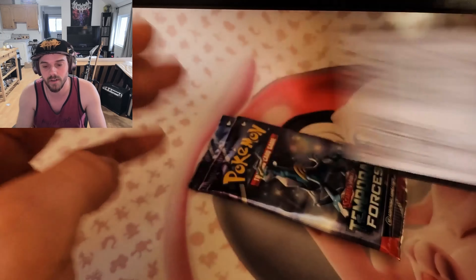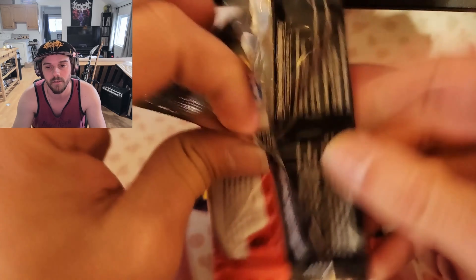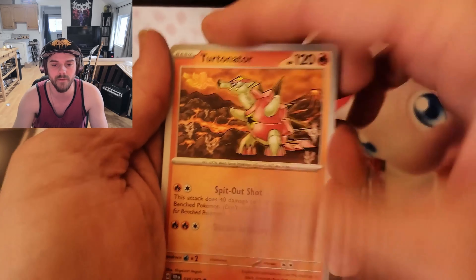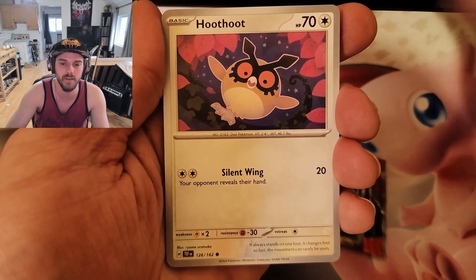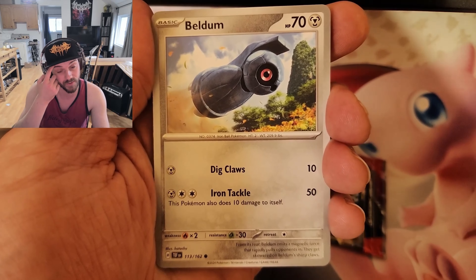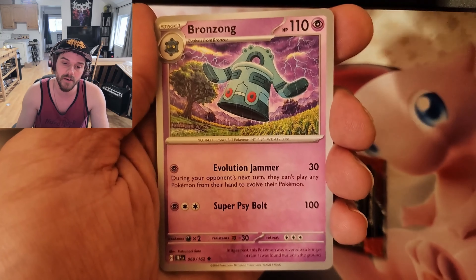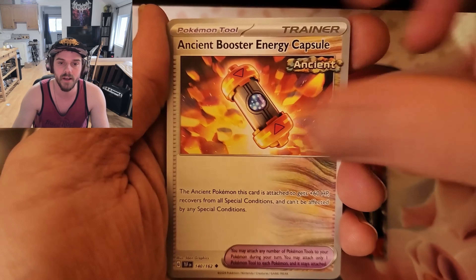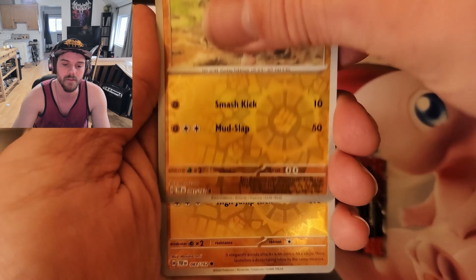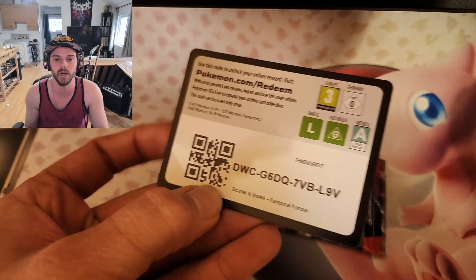I need to figure out how to do a live stream — I have a Paldea Evolved booster box waiting for me right on my left here, and I would really like to be able to do a live opening of it. We got Corphish on a regular holo rare.